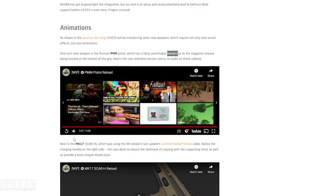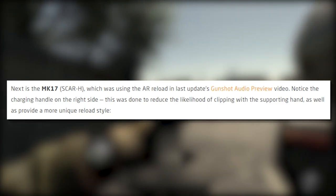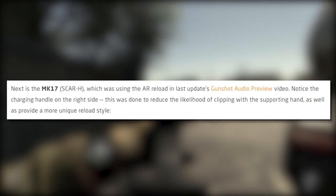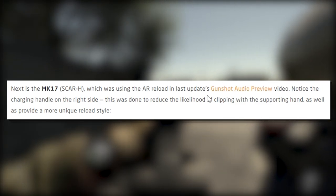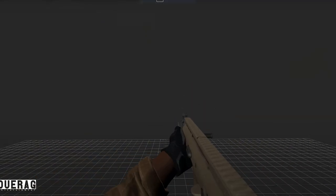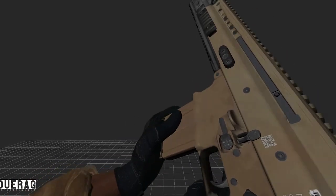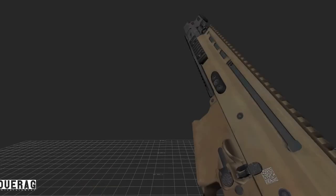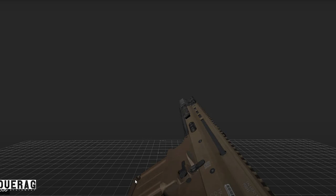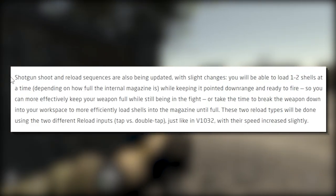Next is the MK17 SCAR-H, which was using an AR reload in the last update's gunshot audio preview video. Notice the charging handle on the right side - this was done to reduce the likelihood of clipping with the supporting hand as well as provide a more unique reload style. That looks so cool - I like how the bolt just flings backwards when it's out of ammo. You can see the finger pop up to pull the charging handle back. Cool.